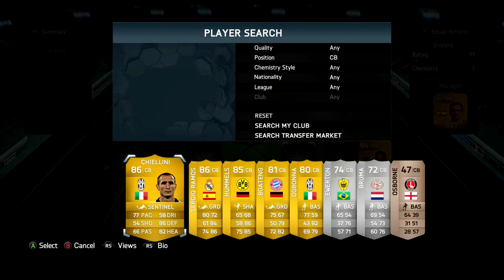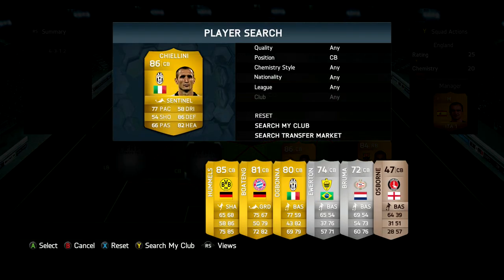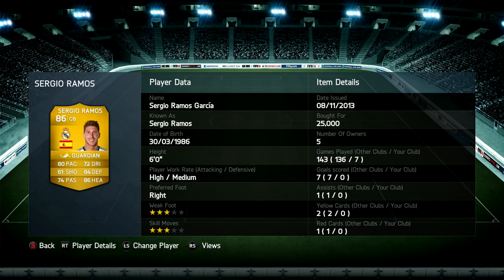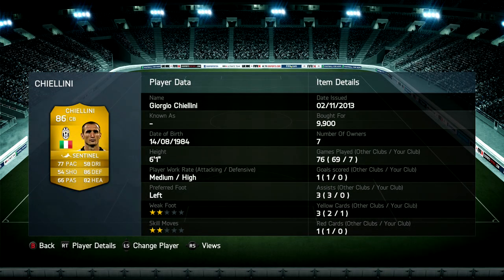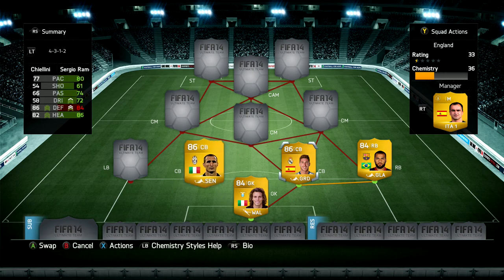Moving on to center backs, today we are going to use Sergio Ramos and also Chiellini. You might think that is two very very good center backs, but Sergio Ramos pushes up a little too much for my liking, and Chiellini was just off his game a bit - I think it was me being off my game though. Other than that, they are fantastic center backs - great pace, great defending, great heading stats, and they're both 86 rated.